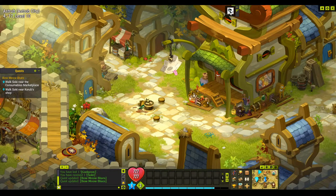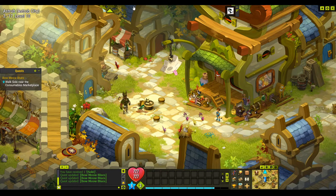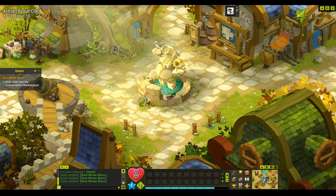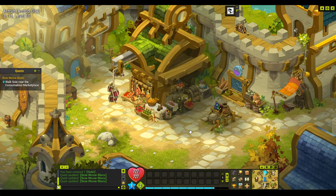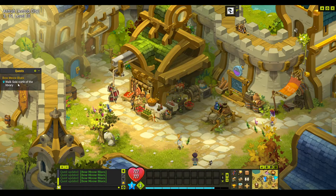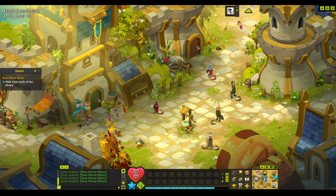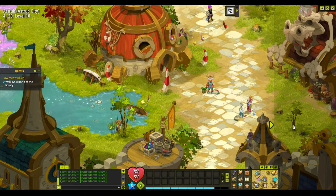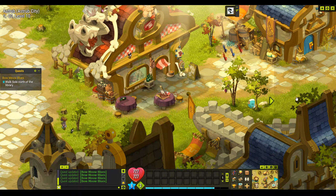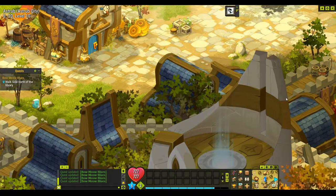We can see our little Bowmeow is quite sad. In the consumables market, we need to walk Soki north of the library. The library is back over there and we've got that pinpoint on our map. We'll just follow this and we have to talk to the Bowmeow and ask if he's okay. Then find the mouse around the library.